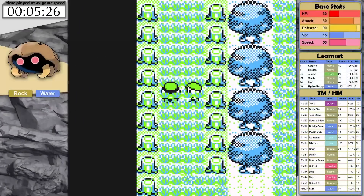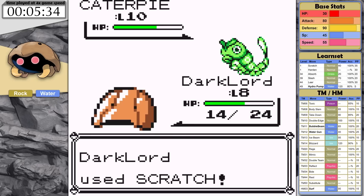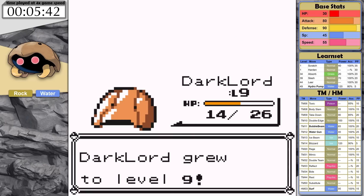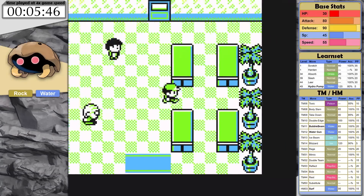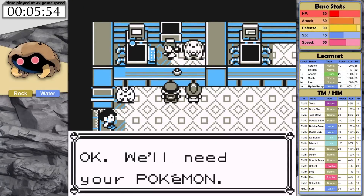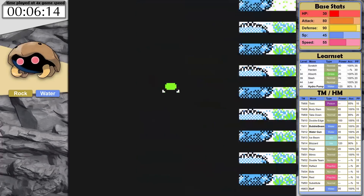Up next, Kabuto has a serious issue on its hands — small baby scythe hands. Brock is going to be extremely hard to deal with, and considering the early game moves that we have access to, this is not going to be good. Kabuto doesn't learn any new moves until level 32. You're meant to revive it at level 30, so there's no big issue from a design point of view. However, in this scenario where I start with a level 5 Kabuto, the Dark Lord is just going to have to make this fight work with only Scratch and Harden.